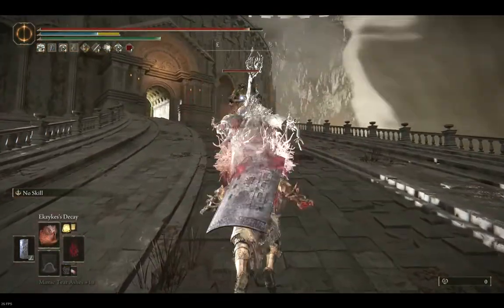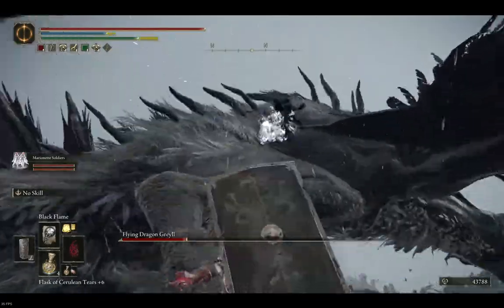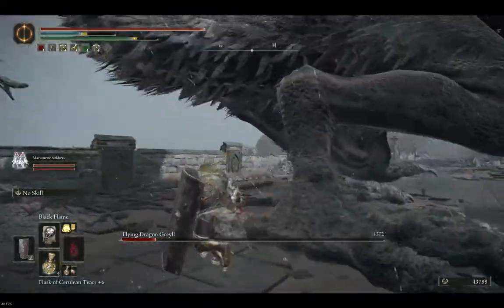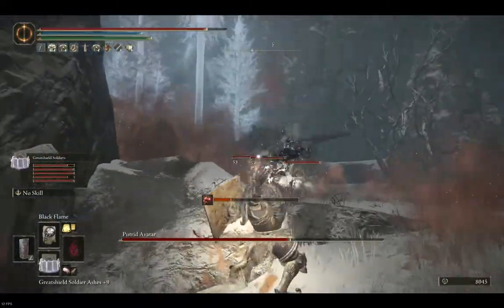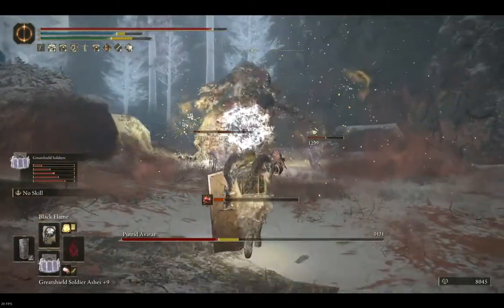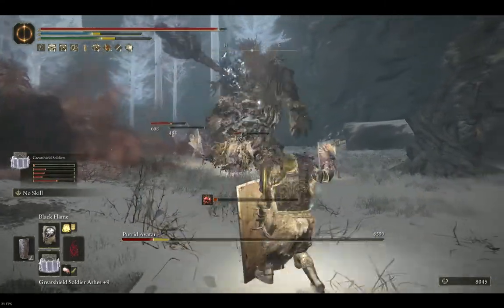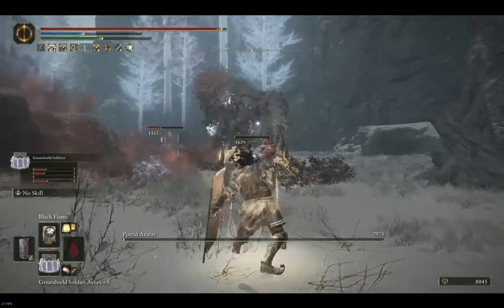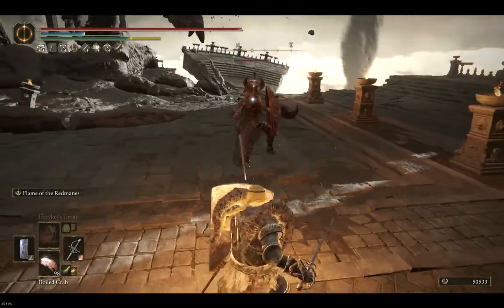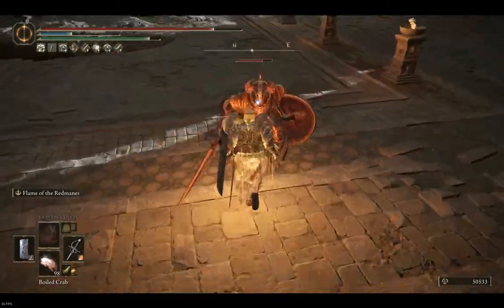Make sure to cast Ekzyke's Decay from your right hand so you can channel during jump casts. The second spell is Black Flame — it deals flat damage on impact and then burns the opponent for 2 seconds, doing 2% of their health as damage. Burn damage does not scale with anything. Any Black Flame spell applies burn, but the Fireball variant is my favorite. Lastly, once you've upgraded your weapon to the max, it will do a pretty good amount of damage even without scaling, especially with skills.